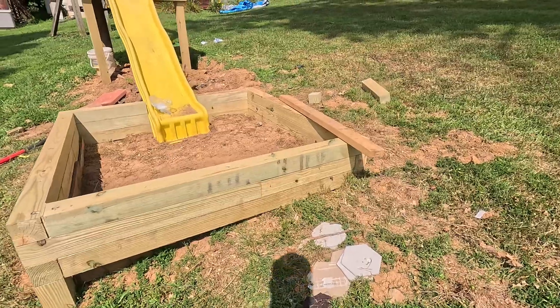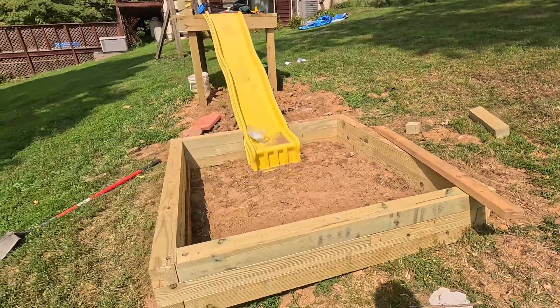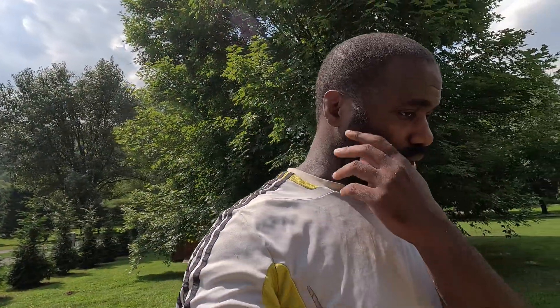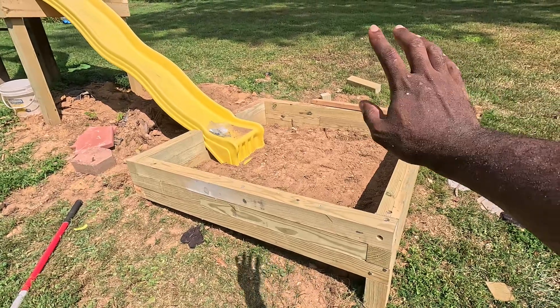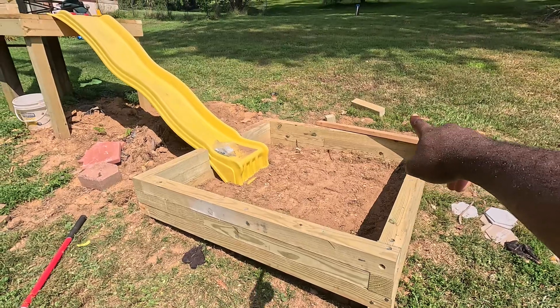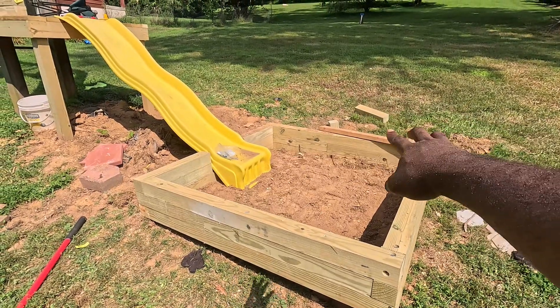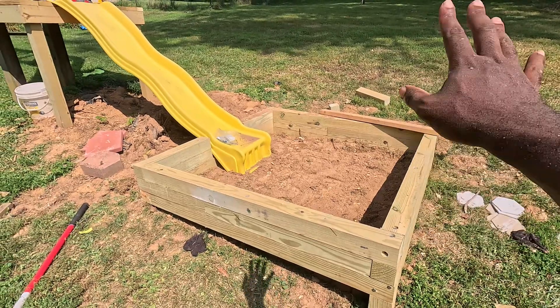I'll probably fill up certain gaps — inside I don't really care about, maybe put the outside with like sawdust and glue or something like that. Then I'm gonna sand and stain the complete outside, not the complete inside because part of it's gonna be covered with dirt and sand. I'll probably at least do the top two layers of boards and the top two four-by-fours.